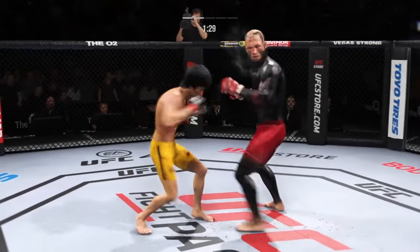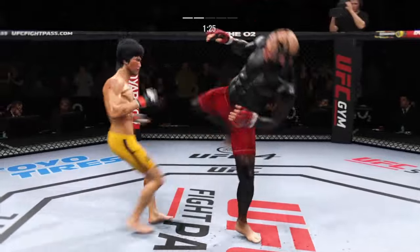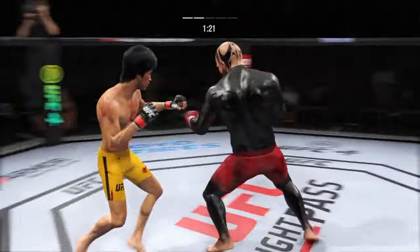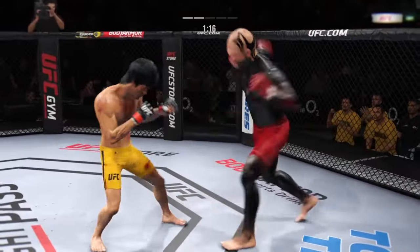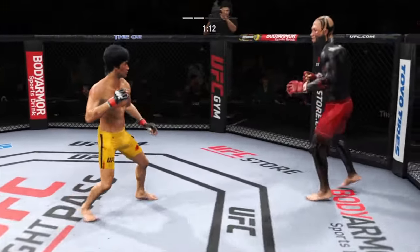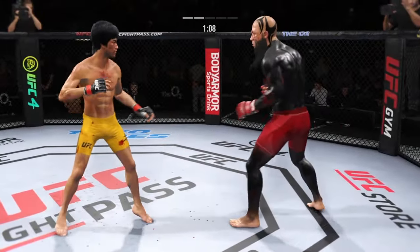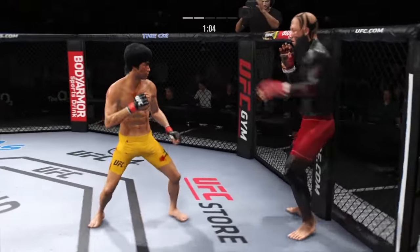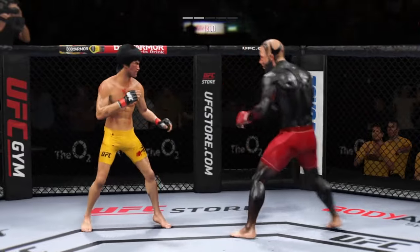Straight right hand, no good. He tags him with the straight — nice job there by Lee. Pinpoint accuracy on that kick — no wind-up, no tell, just a brutal kick. He's always on the counter-attack, but a nice leg kick there by Lee. He lands another strike to the body, really starting to connect on a lot of shots to the midsection. These will take their toll as this fight goes into the latter rounds. Another powerful kick there — a lot of volume with the feet tonight.